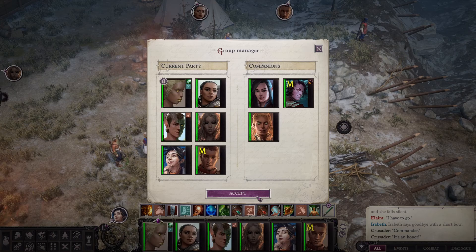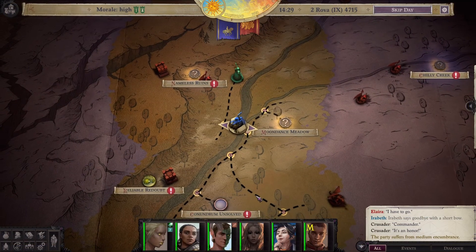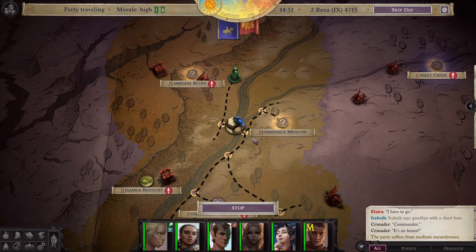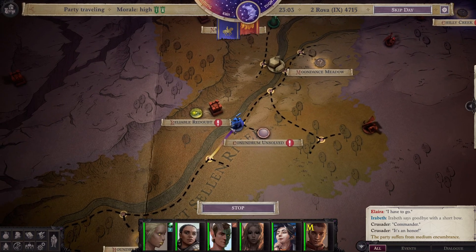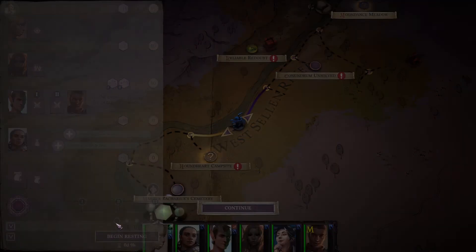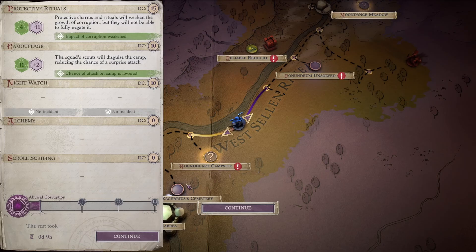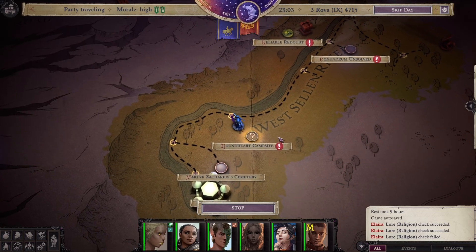I guess this is our group. I don't necessarily love our current group for the good campaign because Soziel is not that good, but he's the only cleric we have that can channel positive energy — Darren is pretty evil. I kind of wish we had a better cleric choice. Darren is just such a massively better healer. We're going to be fatigued before we reach the camp, so let's just rest here. Houndheart Campsite — let's do this.